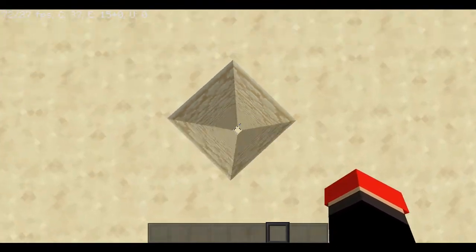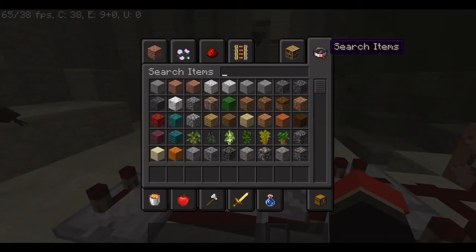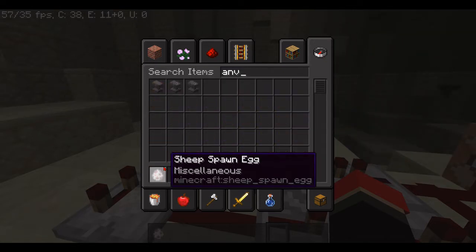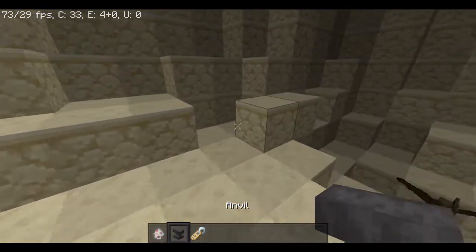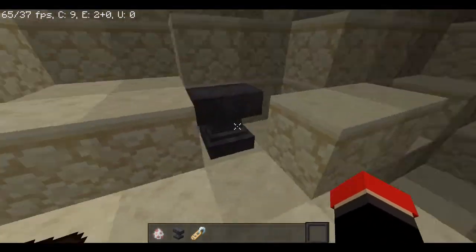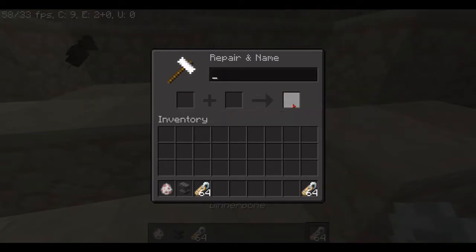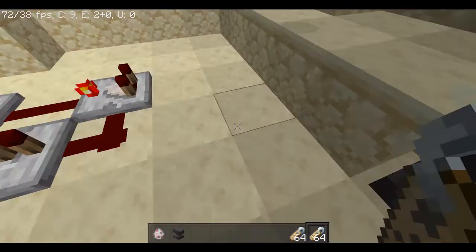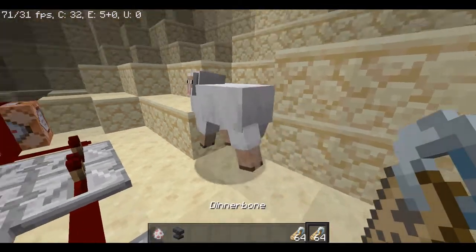Oh hi, bats! You want a friend? Okay, I'll make you a friend — a name tag. You're gonna have some two pretty interesting friends. Meet your friend jeb_ and meet your friend Dinnerbone!